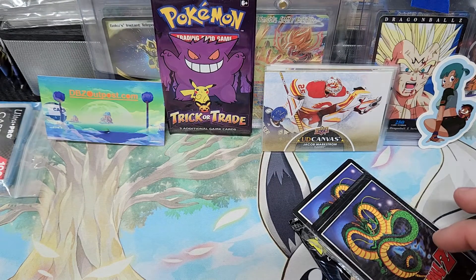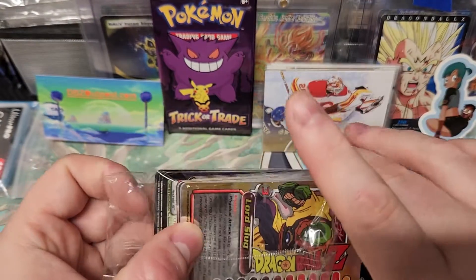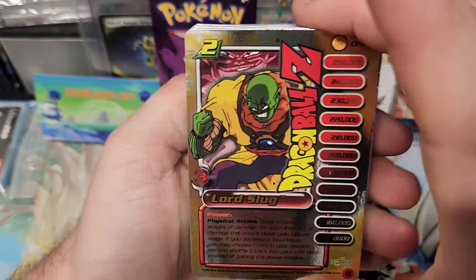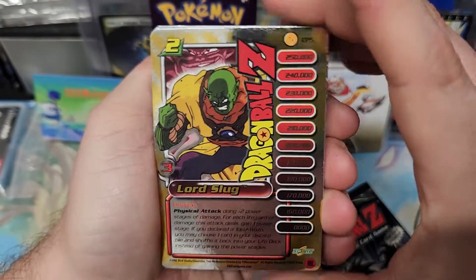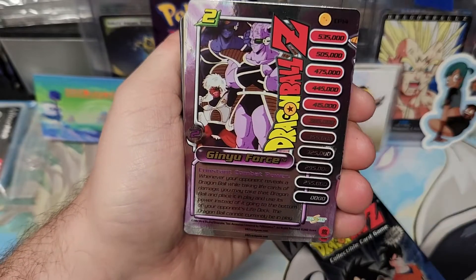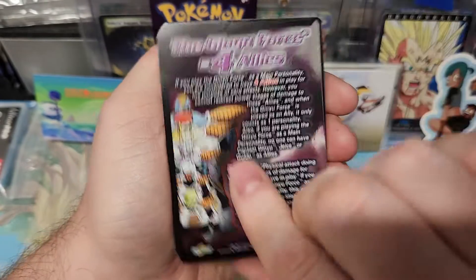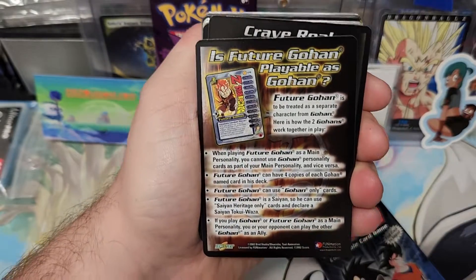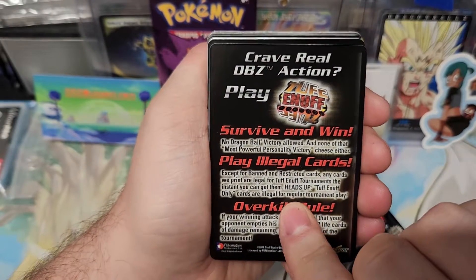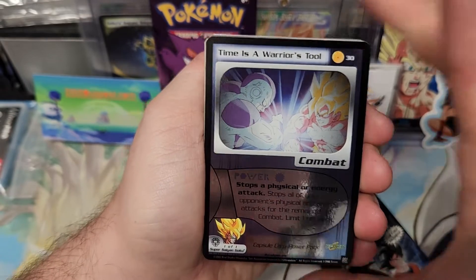I've never seen one like that. That's okay — it's just been sitting here for like 22 years or so. This one has little scrapes on it but that's okay. Lord Slug — these aren't where the values are at anyway. Ginyu Force — nice, nice. Read about the Ginyu. Future Gohan playable as Gohan? Sure, survive and win. There is a Warrior Tool — Capsule Corp Power Pack, nice.